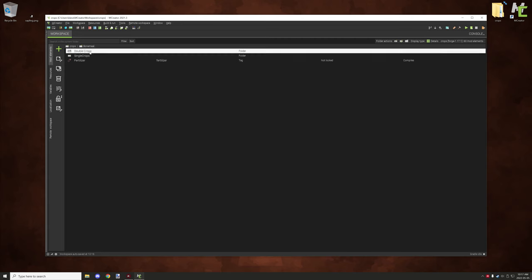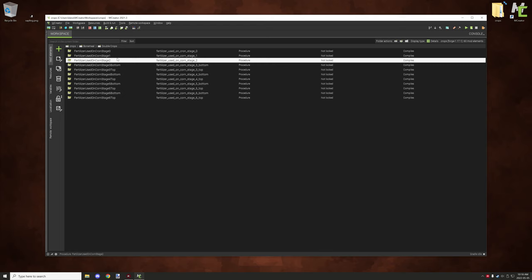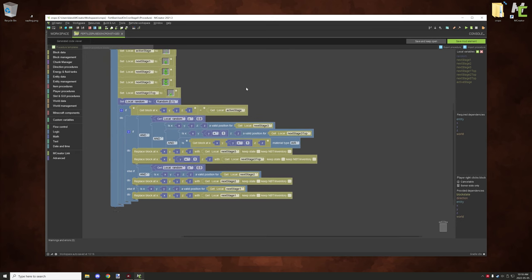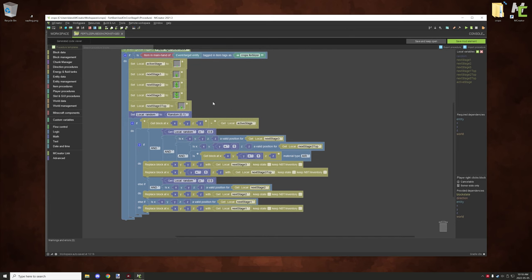For the double ones you'll notice there is a bottom and top version for stage 3, 4, 5, and 6. There isn't a stage 7 version because that's the final growth stage and doesn't really need to be bone mealed. Stage 0, 1, and 2 are basically single crop procedures for the bottom only, so we only need one procedure for those. When right-clicking it's a little different — we're also testing for the next stage top and next stage bottom. If you see anything with 'top,' make sure it's the top block for that stage — this would be the bottom, that would be the top.